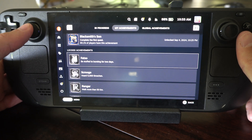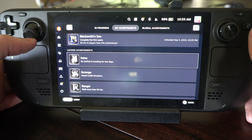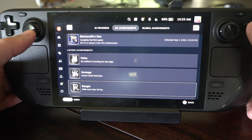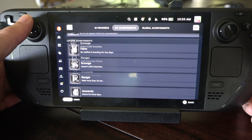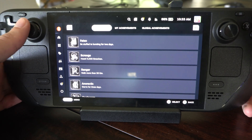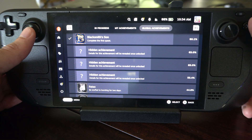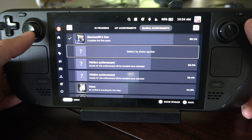So what is this? Fatso — be stuffed to bursting for two days. Then here's Scrooge — hoard 5,000, whatever those are. Walk more than 50 km. So you can see all the different achievements right here and you can see the ones in progress. And then here's the global achievements. Complete the first quest, 80%. So I'm assuming that's the one I have out of 82.